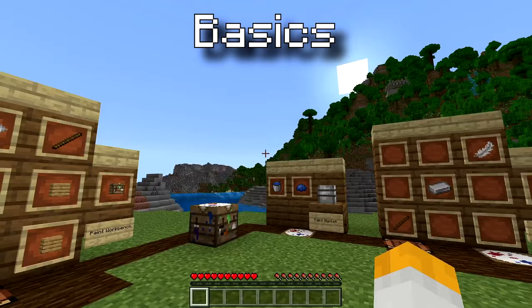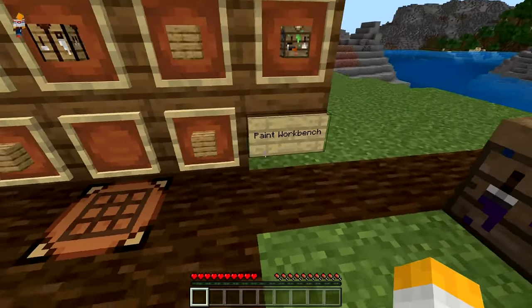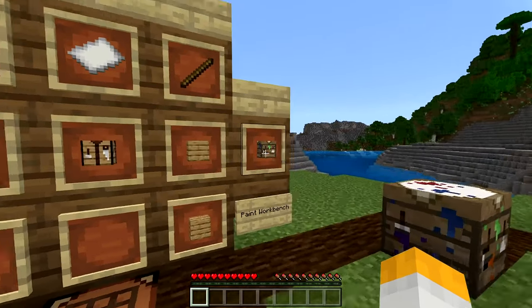So now let's move on to the basics of this add-on — the minimum you need to know. The one and only block you need to craft is this thing, which is a paint workbench. It's a very simple recipe: it only requires planks, sticks, paper, and a crafting table.